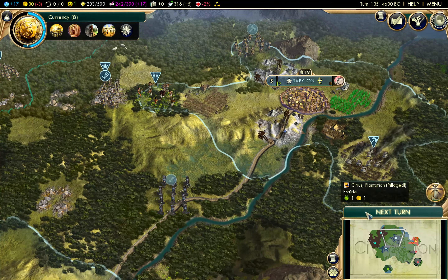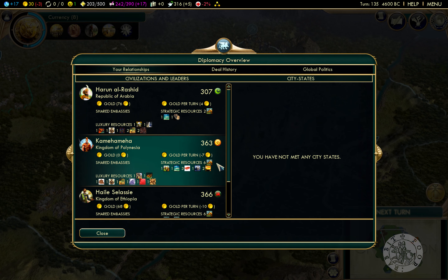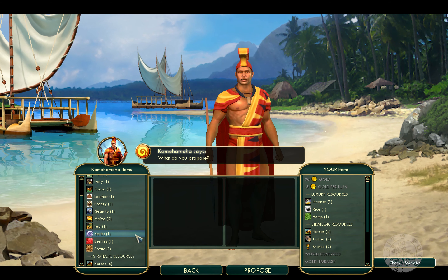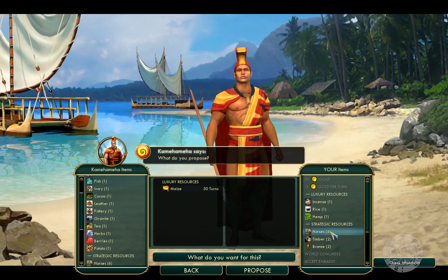We get all these damaged plantations up and running, we can make some trades. Let's check diplomacy and strategic resources. We have not met any city states - that's crazy. Kamehameha has a couple of things maybe - oh wait, he's got citrus but we've got citrus. Kamehameha doesn't have anything we need.